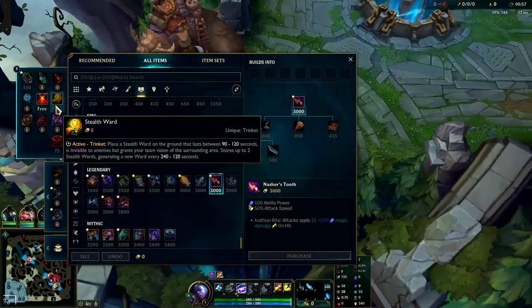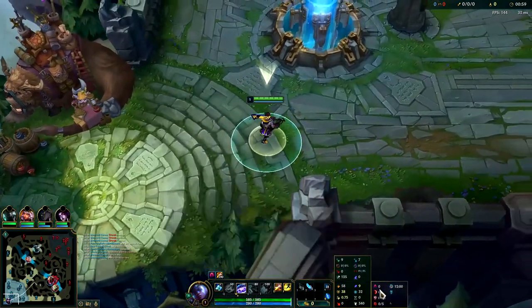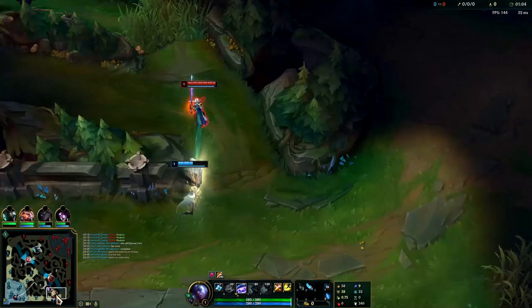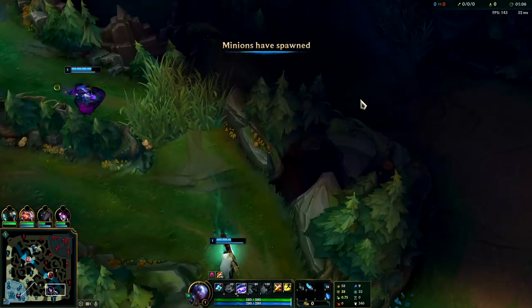We're still running standard Echo runes. You're still gonna want to take Dark Harvest, Sudden Impact, Eyeball, Ravenous, into free boots and Cosmic Insight. Looks like we are up against a Master Yi.